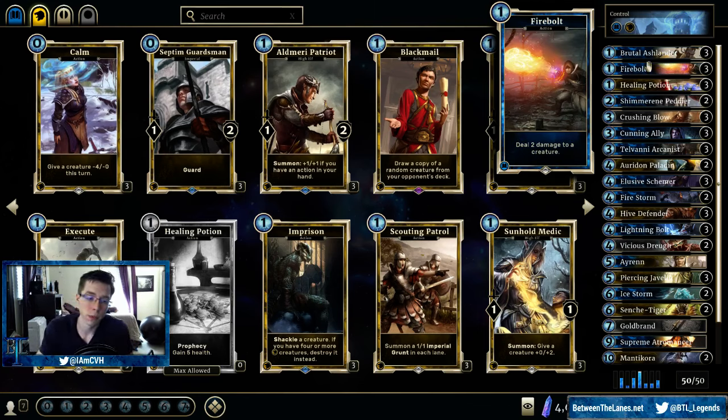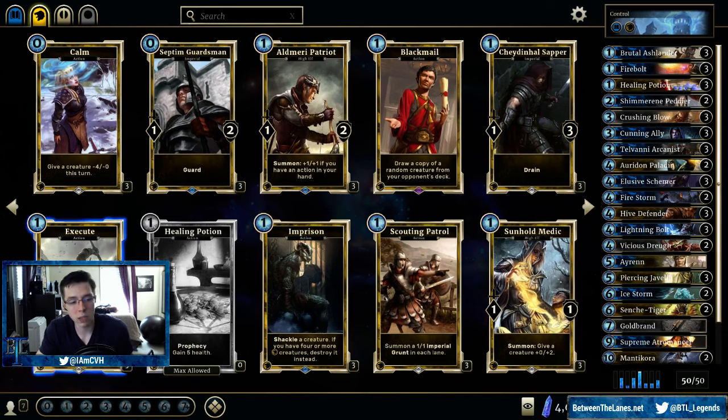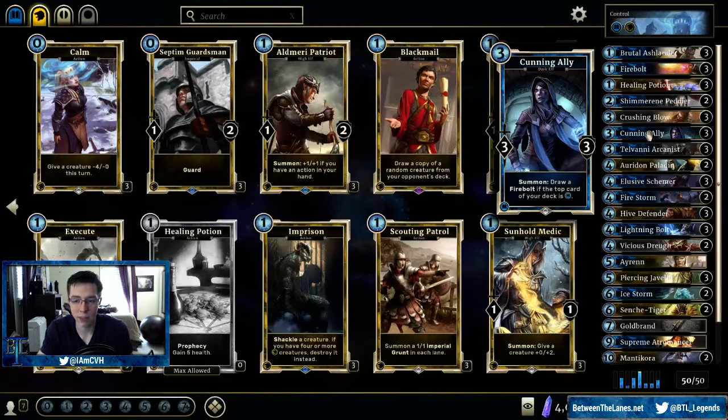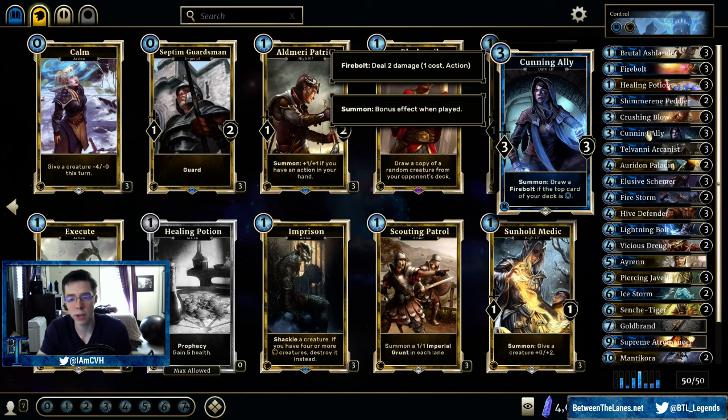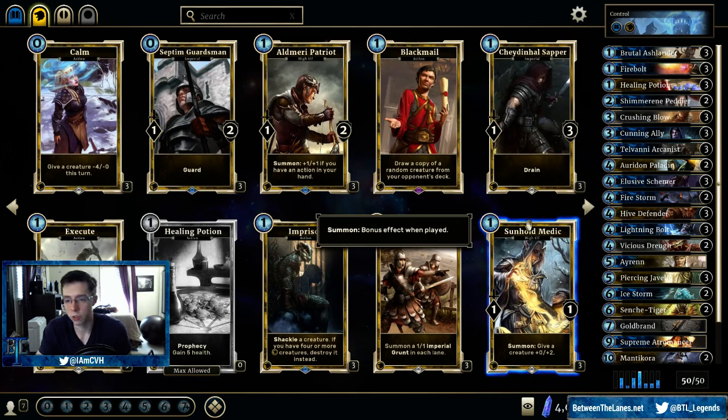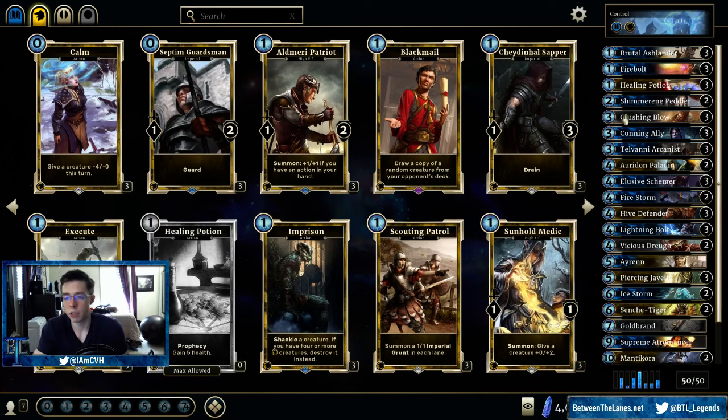Firebolt — solid removal action. It's worth noting that we're not using Execute in this deck. As of right now, I'm not finding a lot of times when Execute would be better than the Firebolt, and we also have the Cunning Allies which we need to sort of be concerned about in deck building. Execute is definitely a card that could be included in the future depending on what you're playing against — definitely a meta call.